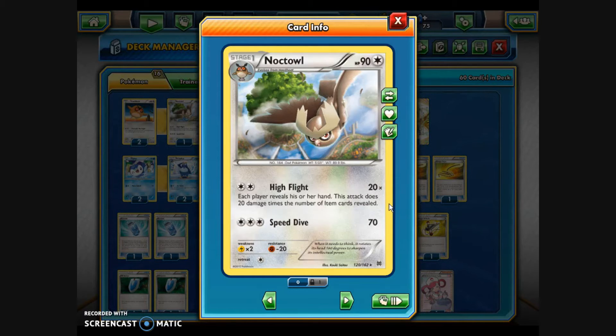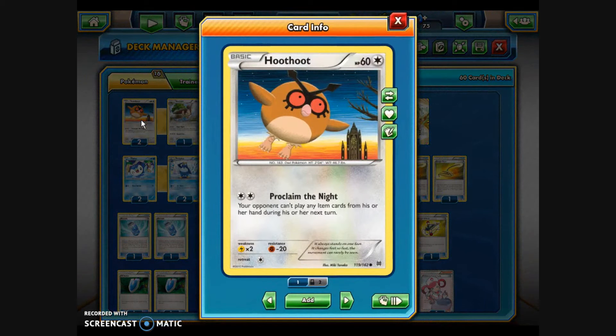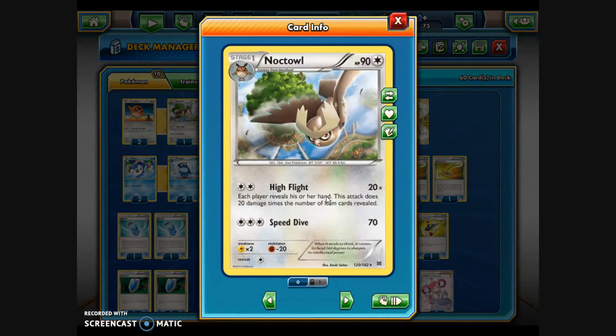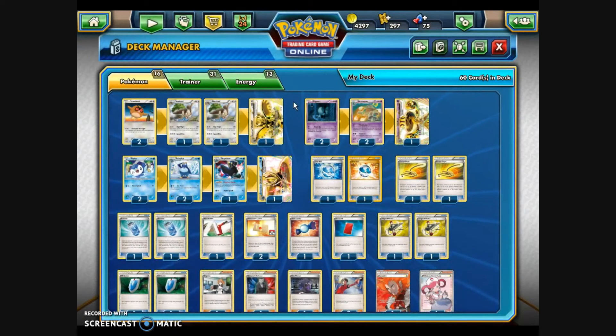High Flight does 20 damage times the number of item cards revealed when each player reveals his or her hand. And there's also Speed Dive, which can do 70 damage for three colorless energy. Hoothoot's Proclaim the Night doesn't do any damage, but the opponent can't play any item cards from hand during their next turn. It's kind of neat — Hoothoot prevents them from playing items, then if you evolve into Noctowl on the next turn, it'll do additional damage based on the items they weren't able to play. So that's one Noctowl Break, two Noctowl, and two Hoothoot.